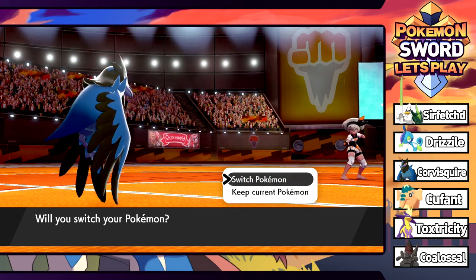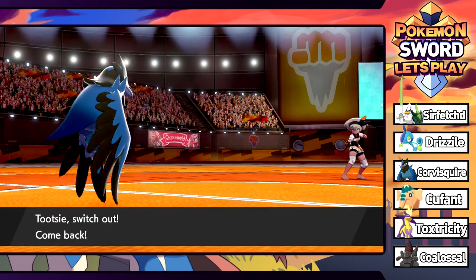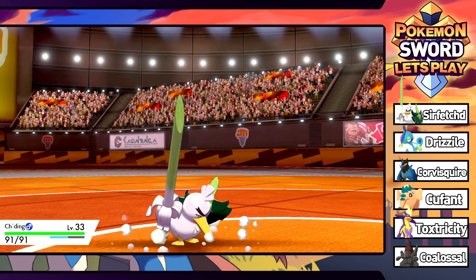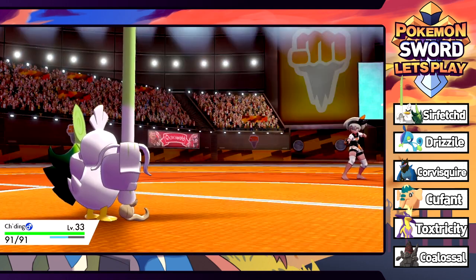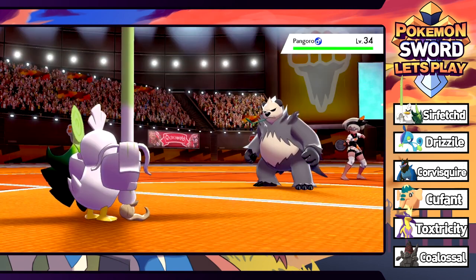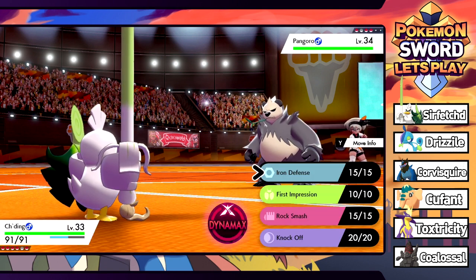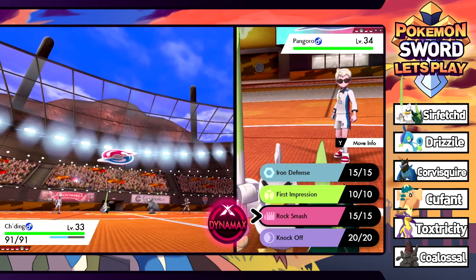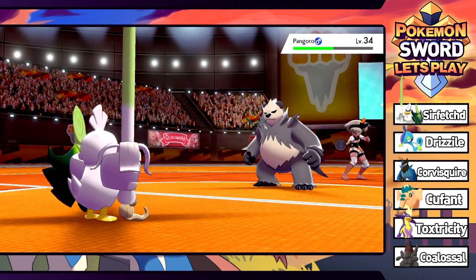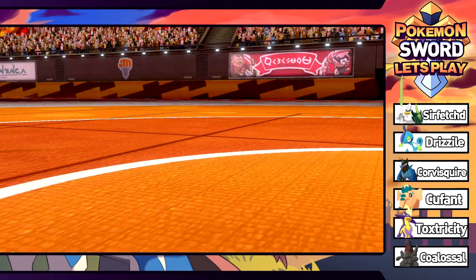Next is a Pangoro - let's conserve Tootsie and go into Chewtle. Pangoro is weak to Flying, which is interesting since Bea has one. It's level 34, so definitely a bit scary. Brick Break should be a two-hit KO. Rock Smash does about half - and now it uses Circle Throw, which tosses out a random Pokemon.